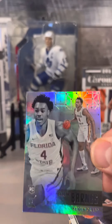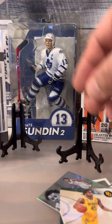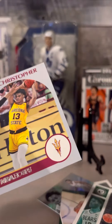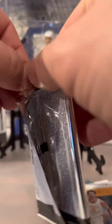Nice rookie base insert. Donovan Mitchell, Butler, Butler, Springer, Christopher. Back and forth through the files, we got our bonus pack.